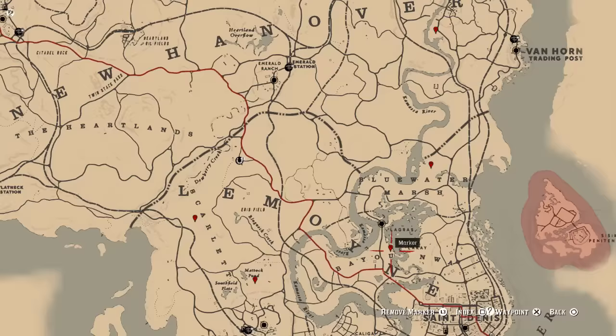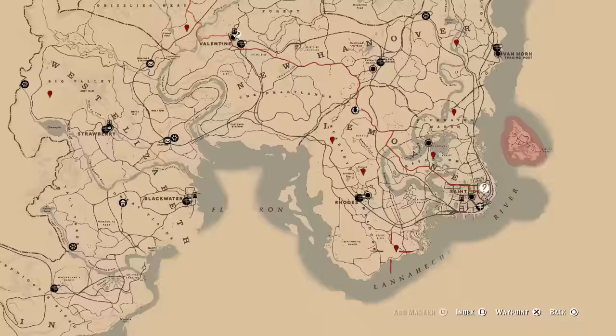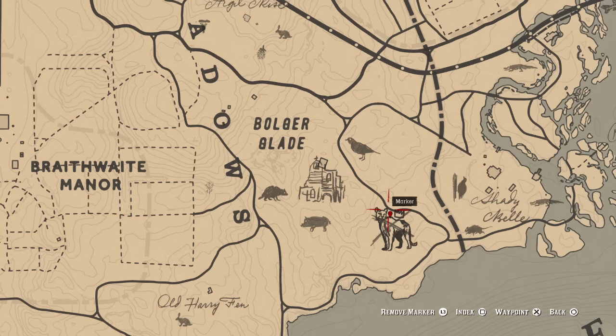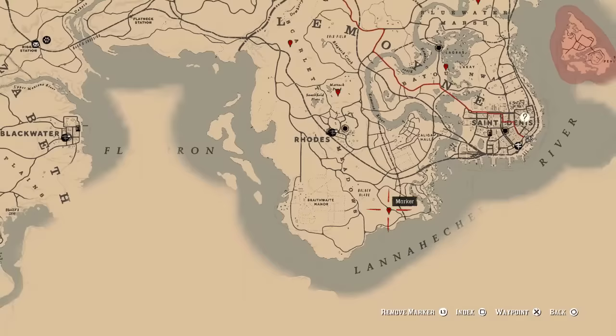So make sure you check that one out. Now, moving right to the bottom of the map, right down by Braithwaite Manor, you're going to find the legendary panther. The panther is a tough one because you can't do it until you've hit level 10 on the hunting challenges. Press start, go to progress, go to challenges — you need to hit level 10, and the panther is level 10.